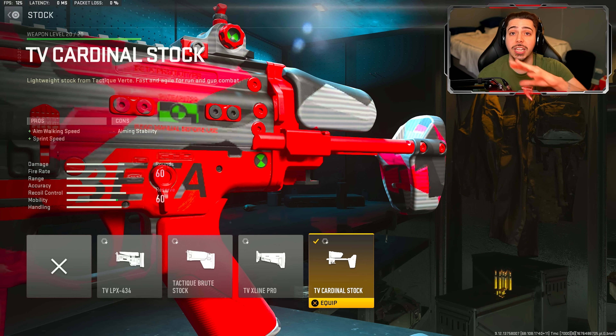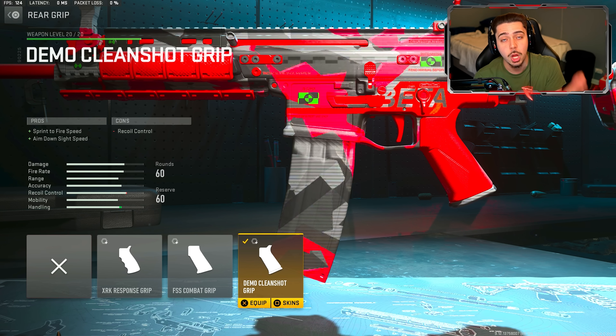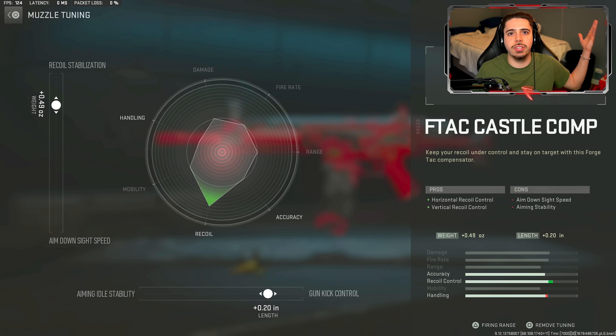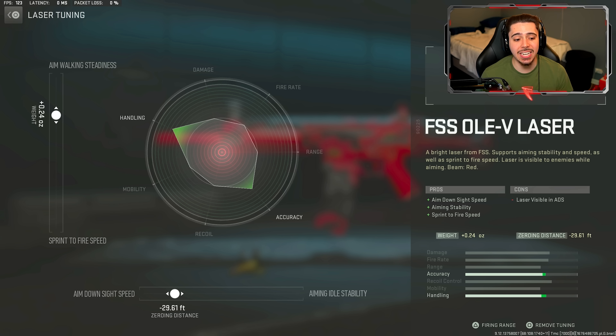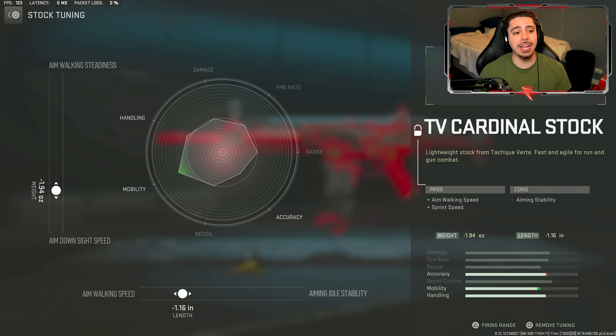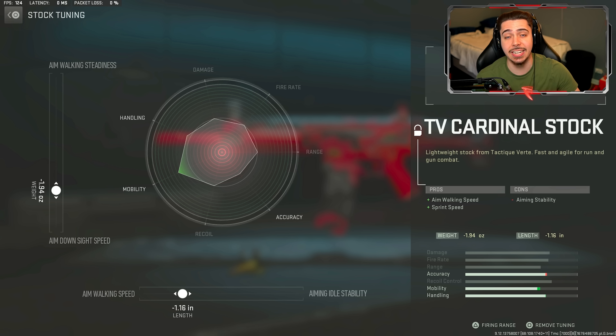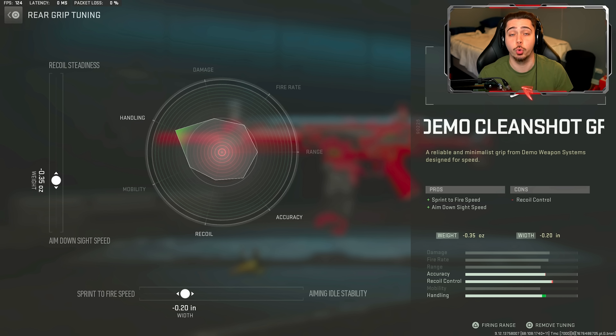I have the TV Cardinal stock, which I love because it gives me aim walking speed so I can strafe really fast, making it harder for enemies to land shots, plus sprint speed. My final attachment is the Devo Clean Shot grip, which furthers mobility with sprint to fire speed and ADS speed. For tuning: muzzle gets recoil stabilization and gun kick control. Laser gets aim walking steadiness and ADS speed — best of both worlds. Stock tuning is ADS speed and aim walking speed, dedicated to making the weapon as quick as possible. Rear grip tuning is ADS speed and sprint to fire speed.